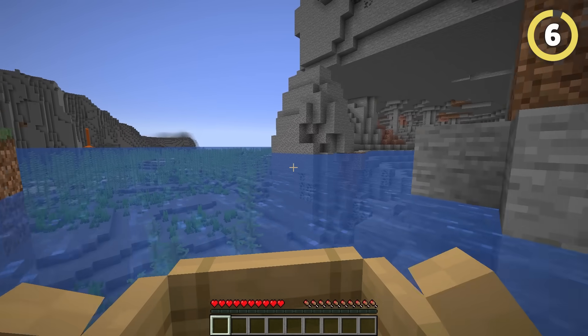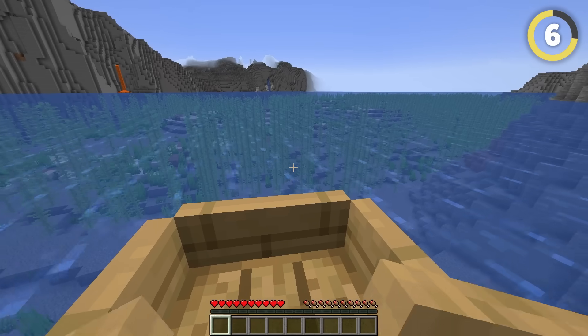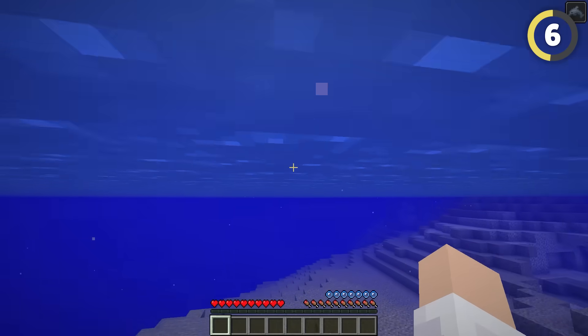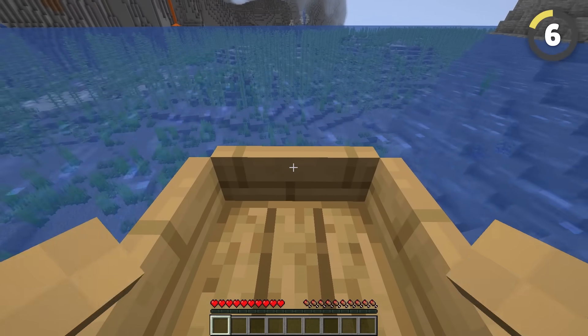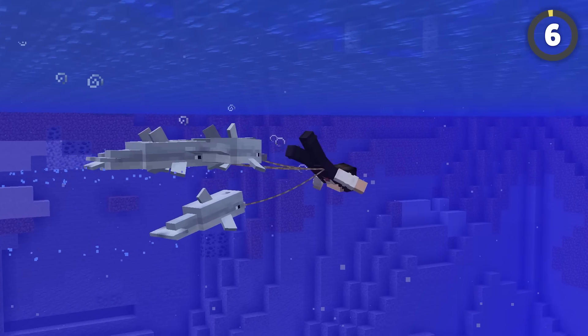The biggest problem with boats is that they are incredibly slow. That's why you should use dolphins. Boats can only cover a few blocks per second at most, but by using a lead to attach yourself to a dolphin, you can cover nearly 40 blocks a second. This is a huge help in locating ocean monuments and shipwrecks, and you can now become an Olympic dolphin rider too.